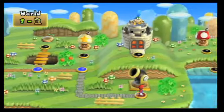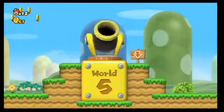Back on the overworld, all you have to do is walk over to the cannon, drop down into it, and you'll be launched to World 5.